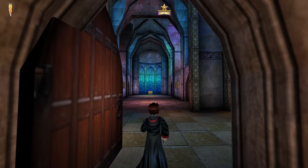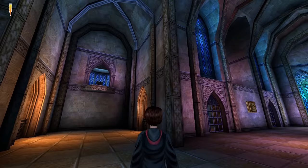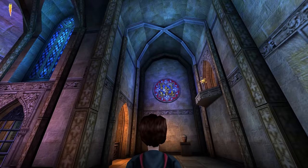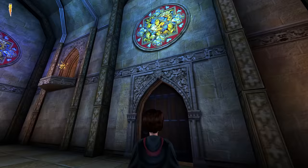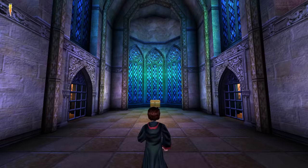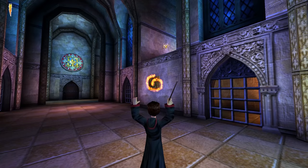We enter into a jaw-droppingly beautiful hall, dappled with colourful light beaming down from the many windows. Candles burn bright in recessed alcoves and carved stone lines the walls and doors. This area features a central hall with two wings at the back. If we head right we find two pottery vases to break and an open archway above, and to the left wing another open archway — both out of reach. At the end of the hall lies a chest in a bay window, lit up with icy light from the windows. To either side we have Flippendo buttons that open each of the portcullises.